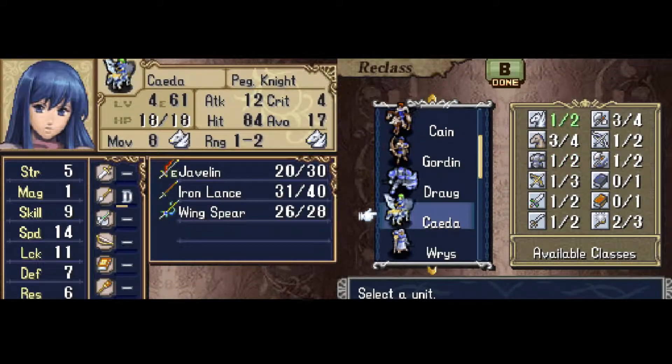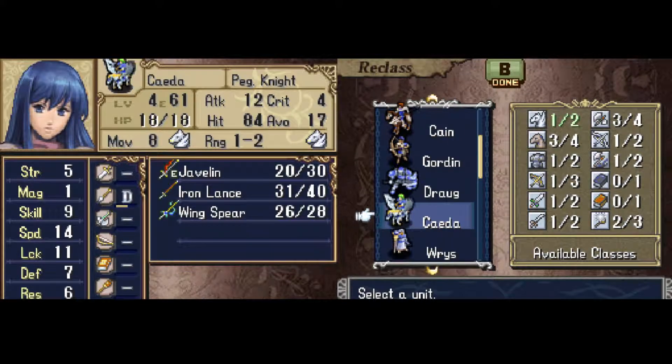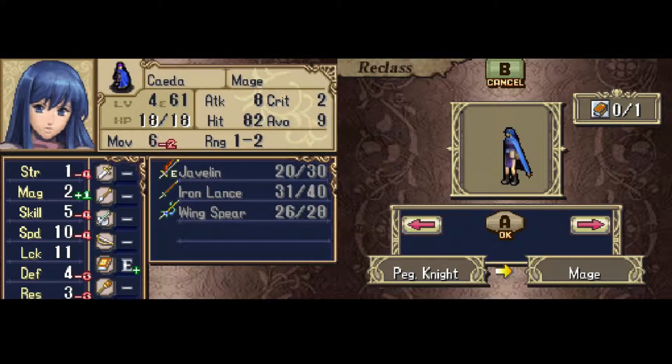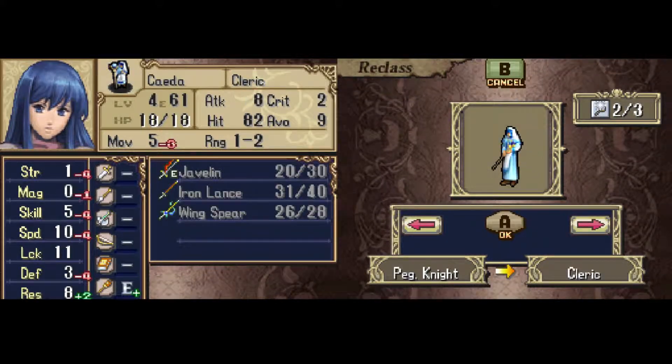Women have a simpler process but one that's more restricted, because there is only one set for them — only five base classes they're allowed to use: Pegasus Knight, Archer, Myrmidon, Mage, and Cleric. And only one of them wears pants. Thanks, Japan!